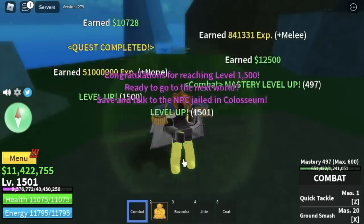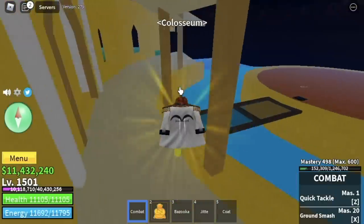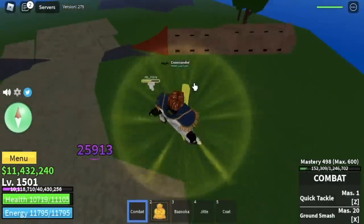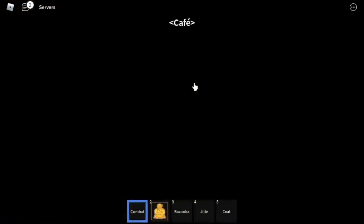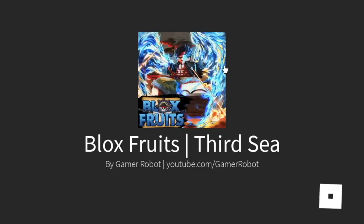After that, you will get the Coliseum Quest. Final stats before you reach the 3rd sea: melee 2300, defense 2200. At the Coliseum, just talk to King Redhead, fight Indra, give him some damage until his HP is half, go to the green zone, and that's it guys — welcome to the 3rd sea.